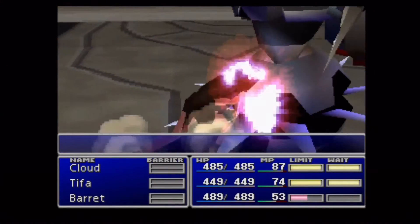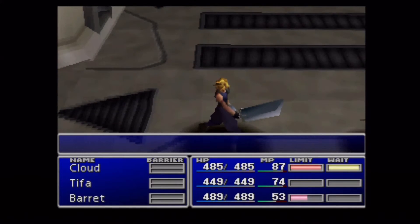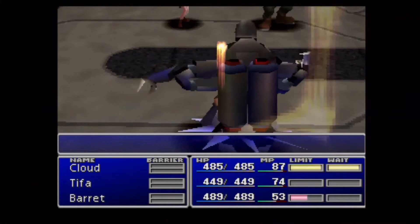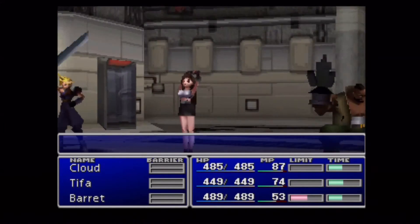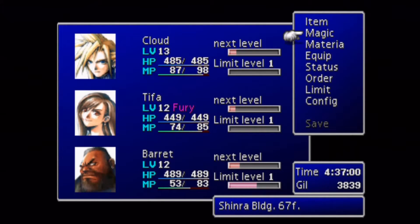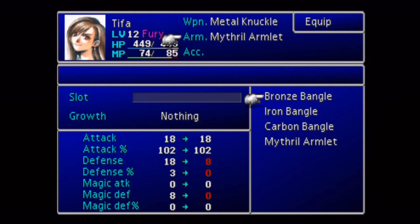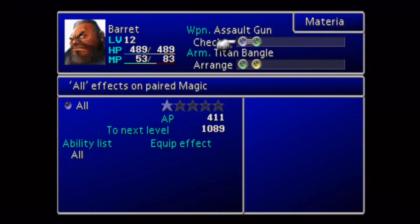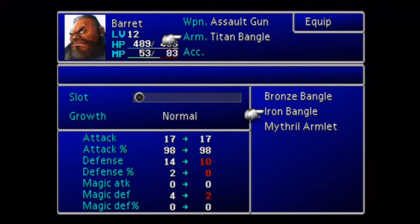Let's take these guys down with some limits. As far as Carbon Bangles go, the good thing about them in comparison to the Hard Edge is that everyone can use them. I believe I stole enough for everybody. Yeah, here we are — looks like I'm still missing one for Barret.